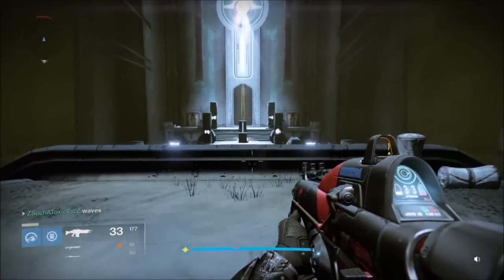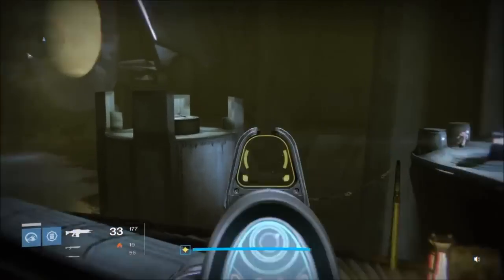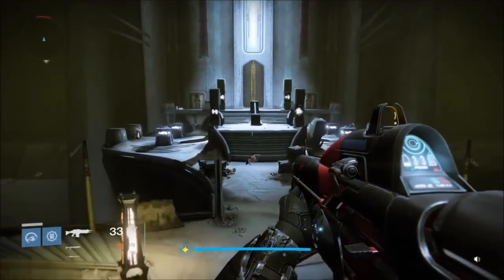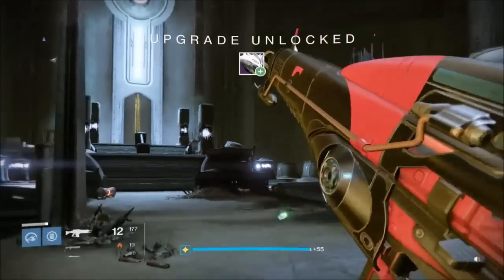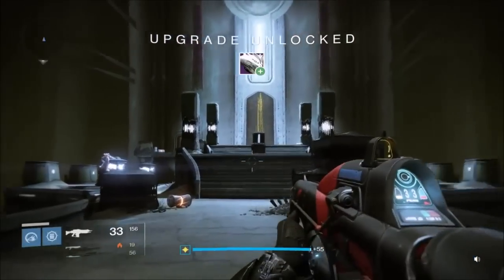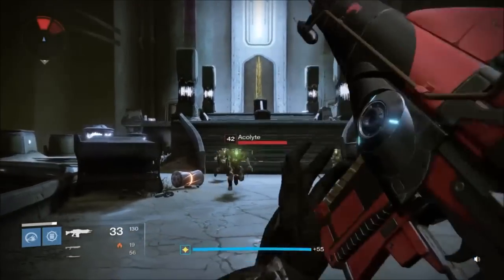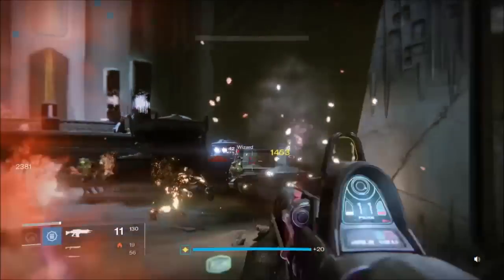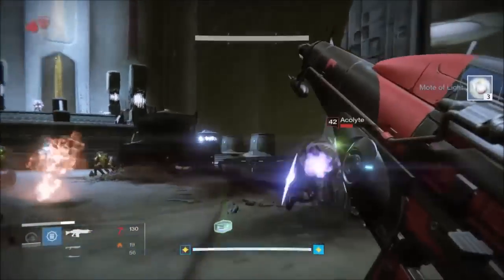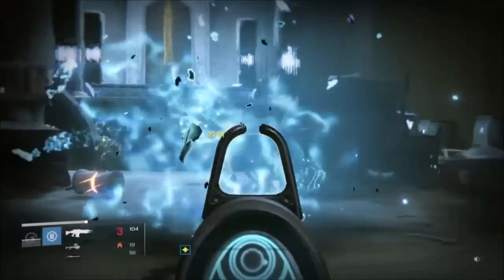Come over here — there are no circular things anymore. What you're going to do is jump down here and kill this wizard. Then there's going to be another wizard — kill him. Keep yourself protected and kill the last wizard over there. The reason I say kill the wizards is because they get very distracting. Now focus on the acolytes and thralls.